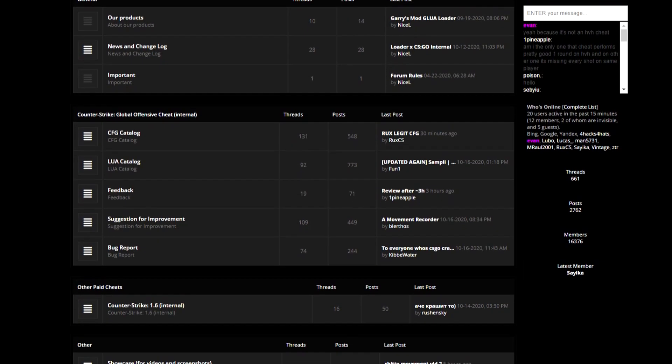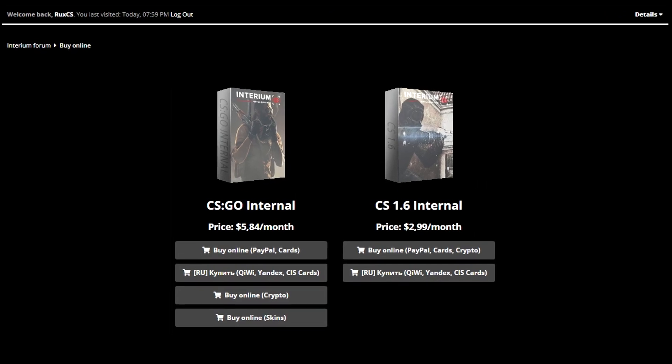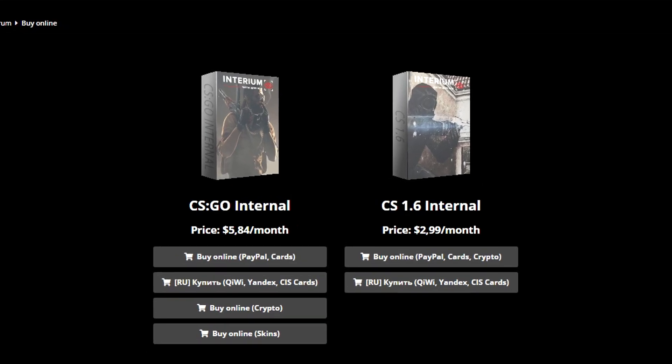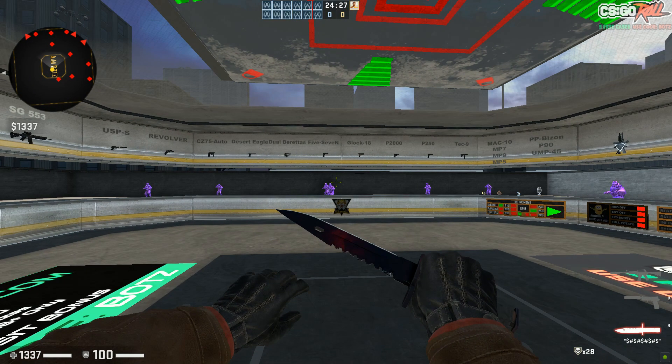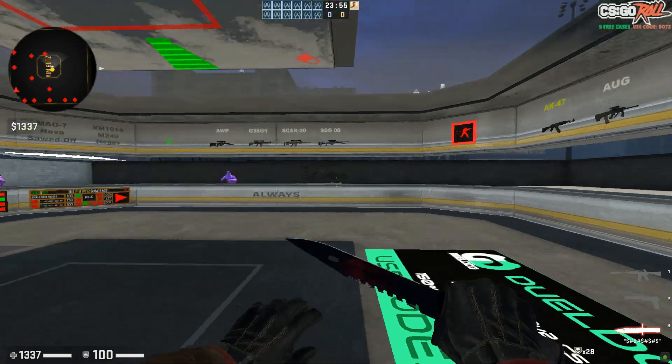All right, so today I'm going to make a review on Interium. This cheat actually costs literally five dollars a month, which is absolutely nothing. I'm going to show you most of the features and it has a lot of features, especially for movement. So watch the video. Boys, if you ask me, this is an amazing price for what you get. The cheat costs six dollars, which is absolutely nothing honestly if you think about it per month.